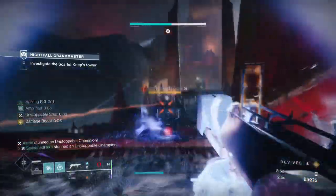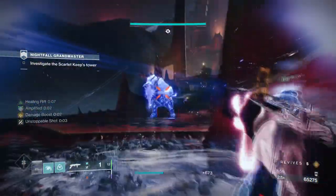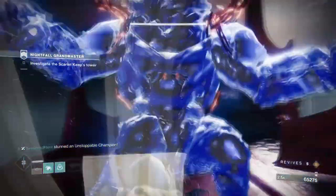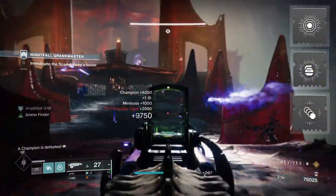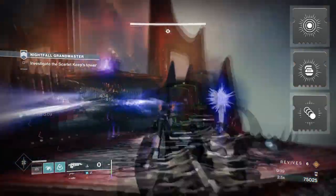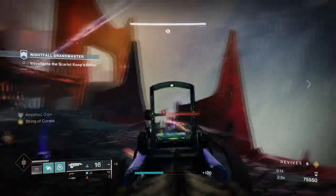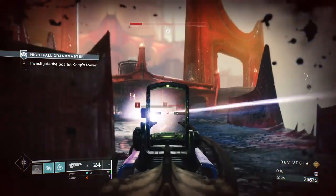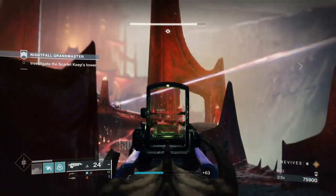The idea of the build is to become a major support player while in your super, in and out, so you're going to want to rely on wells and ion traces to heavily carry this build. This is easily achieved when using elemental ordnance, powerful wells, and seeking wells to constantly produce the required energy to sustain both you and your team. I also recommend keeping the Spark of Beacons mod on you at all times if you intend to use it with an arc grenade launcher — for example, with a waveframe, you can do a lot of damage when Amplified and active.